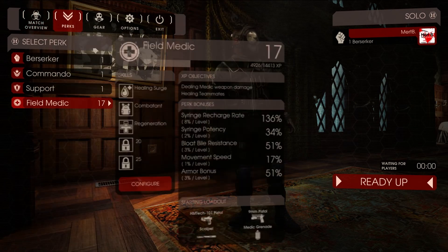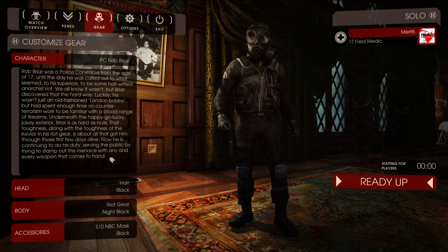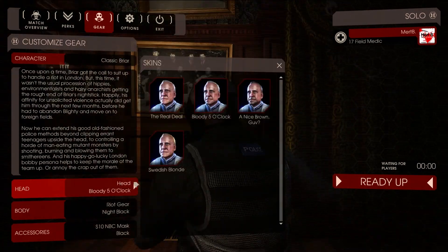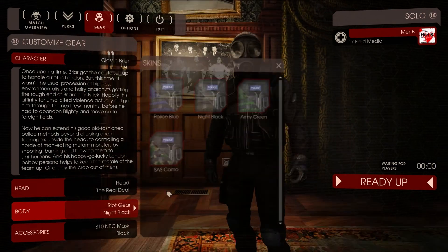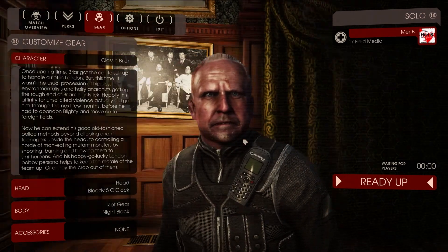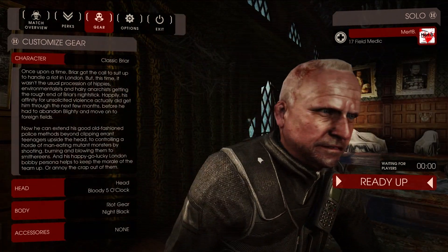So, perks. Let's become a field medic. And we're becoming Classic Blair. You can't see him because he has a helmet. I don't think we went over his face for stuff. But yeah, this guy — true badass.